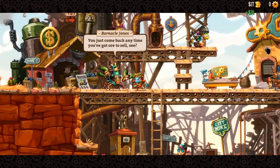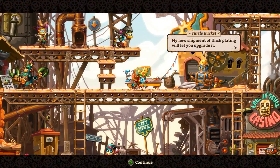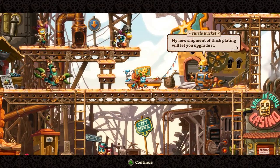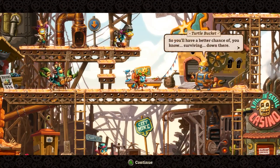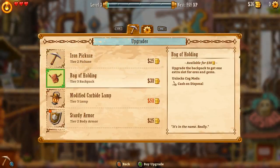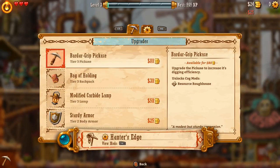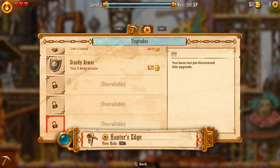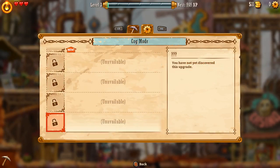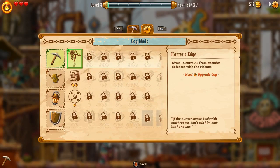That's enough for the upgraded pick, I think. It's got some dents - my new shipment of thick plating will let me upgrade it, so you'll have a better chance of surviving down there. We could buy armor, but I'd rather have the pickaxe. We'll need the armor eventually. So we've unlocked a new mod - gives us plus five XP for defeated with the pickaxe. We'll take that.